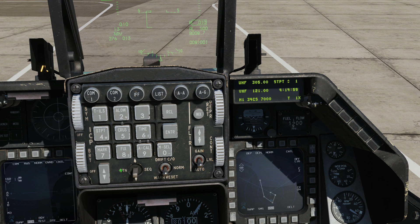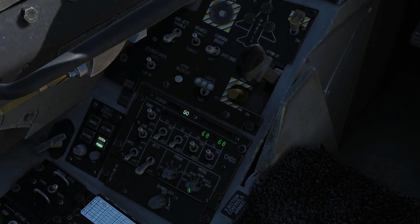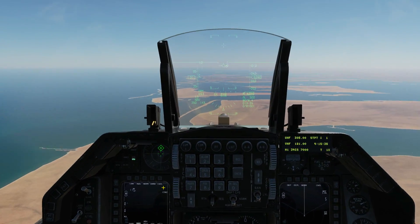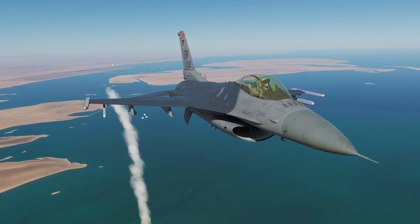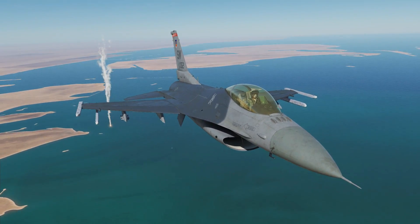Now let's take off and actually use the system. We're airborne now, let's get everything set up. We've been locked up by a hostile. I'm going to go to manual mode and select program two, and I'm going to press CMS forward. That is the program of chaff and flare for that selected program.